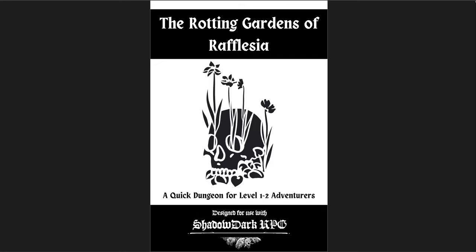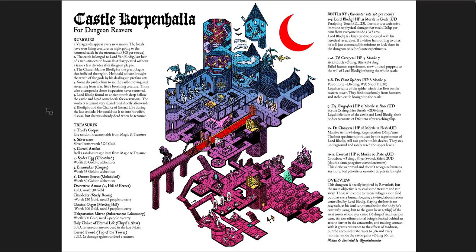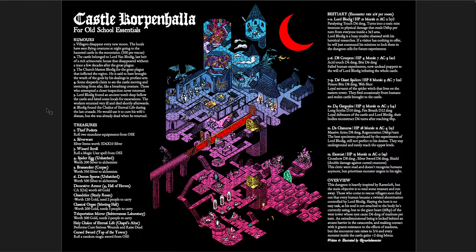The next adventure is Castle Corpenhala. This is the whole thing — it's a one-page dungeon, but there are three pages to the PDF because it's been balanced for three different games: Dungeon Reavers, Morkborg, and Old School Essentials. I'll focus on the Old School Essentials one. Essentially, this is a short version of Ravenloft — and if you look at the map, it really is a condensed Ravenloft. The rooms are very heavily inspired by it, so it would be helpful to be familiar with that dungeon in order to be most comfortable running this.